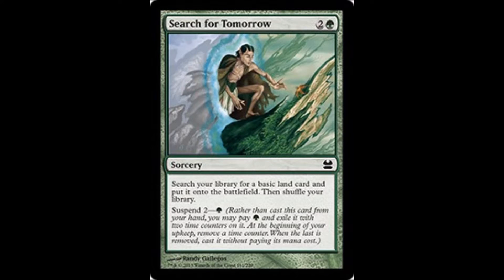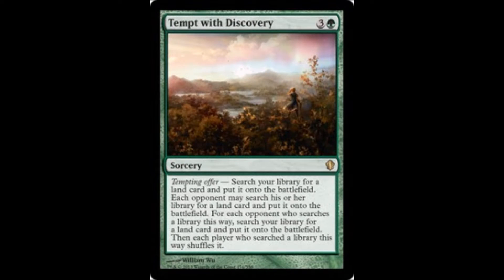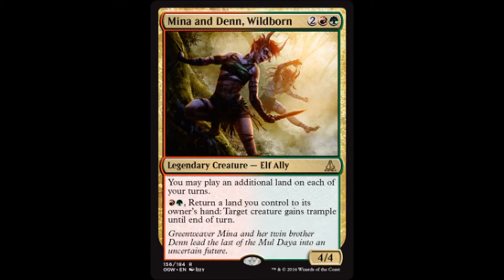Search for Tomorrow — you can cast it third turn or first turn via suspend, either way it's putting a land on the battlefield. Explosive Vegetation will go get two basic lands and put them on the battlefield tapped, which is just swell at a four-drop. Tempt with Discovery will get you a lot of land or one of any land you want — hope someone's mana screwed. Mina and Denn, Wildborn let you play an additional land on each of your turns or give one of your dudes trample.